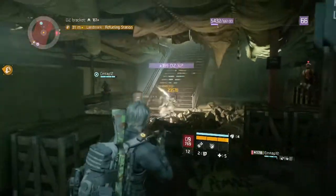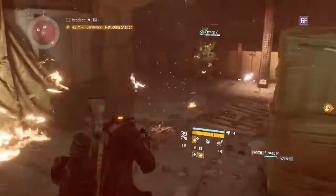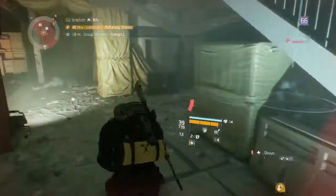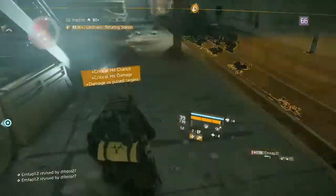The first one is right near where Don is now — it's going to be under the stairwell right here. It doesn't look like we can open it right now, but you can open up that one if it allows you to. If not, you can go up the stairs and there's another dark zone chest in the area.